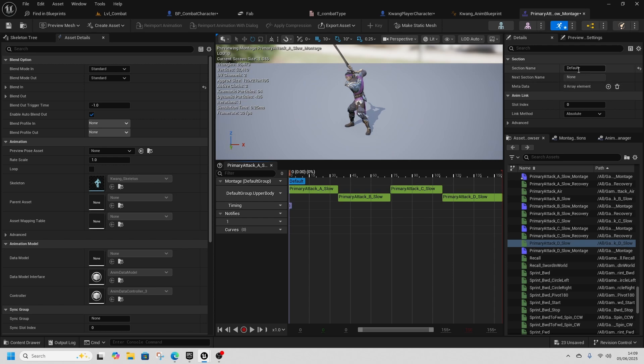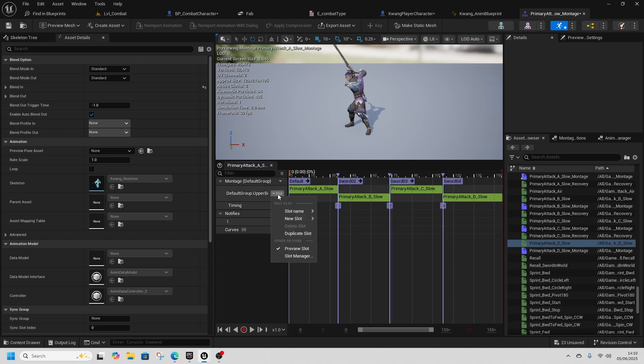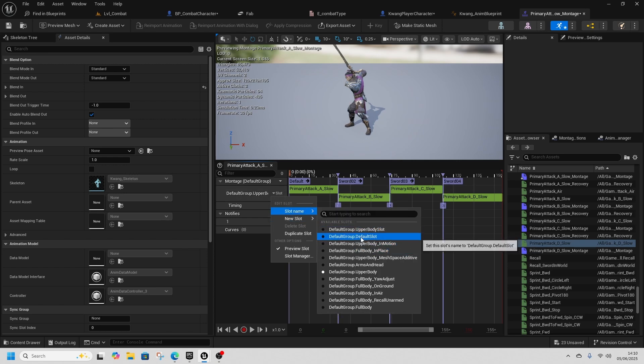Pause it, go to Defaults, and change the section name to Sword01. Copy that, then right-click and add a new Montage Section called Sword02 (Ctrl+V the name to make it easier). Move the purple line to the end of that section. Do the same for Sword03 and Sword04. Also change the Upper Body slot to Default Slot.